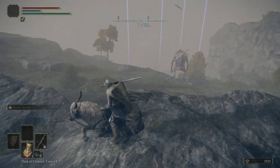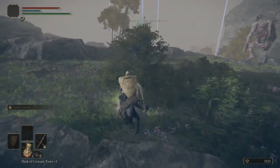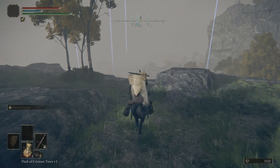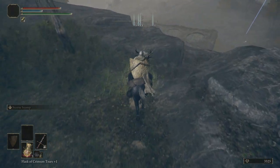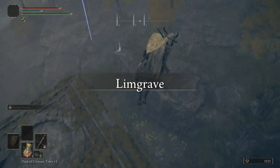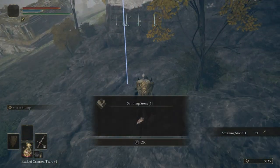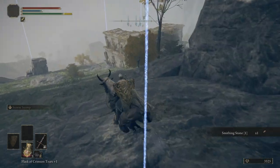We can see a troll right down there. We're going to go around him, and then we're going to hop on these runes. On the cliff's edge right here, grab ourselves a Smithing Stone 1. Get rid of this marker.